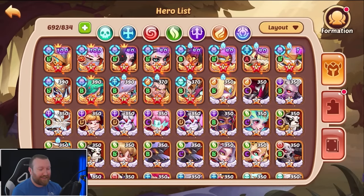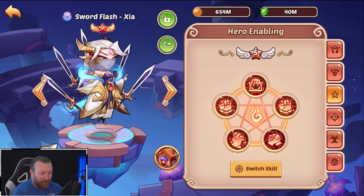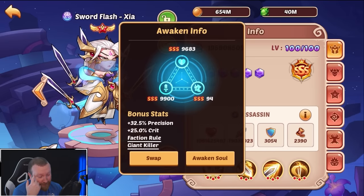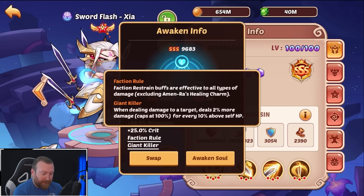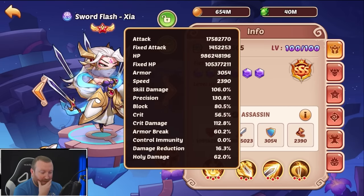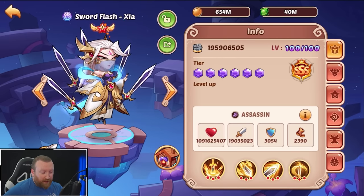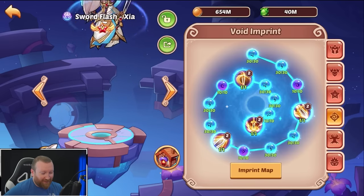We have something really cool to check out today: this Sword Flash can get over 20 million attack. This is a near-perfect Sword Flash — perfect attack, very high speed, very high health. We have faction rules, which sadly doesn't do much, but more importantly giant killer, precision, and crit chance sitting at a nice healthy amount. Skill damage and precision are at 130, amazing. We have access to an SSS Sword Flash — full three-star gear, absolutely crazy good, full red imprints, everything.